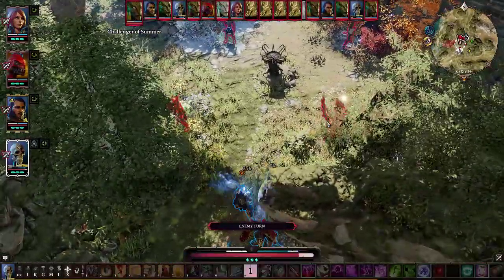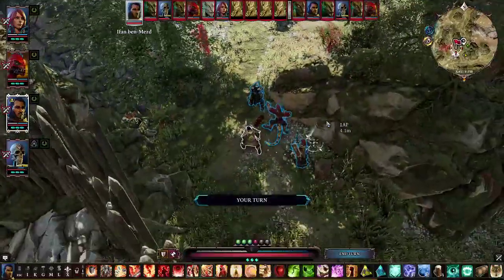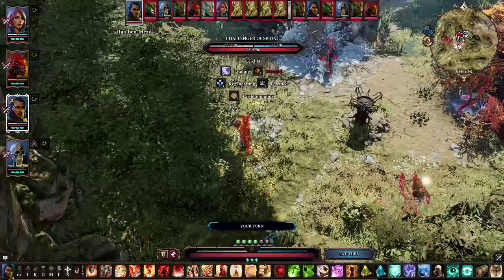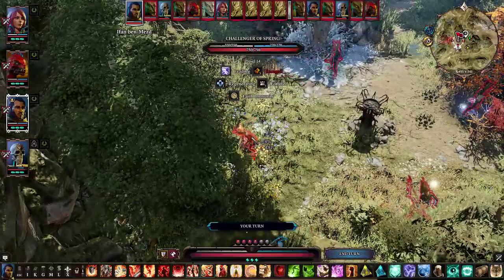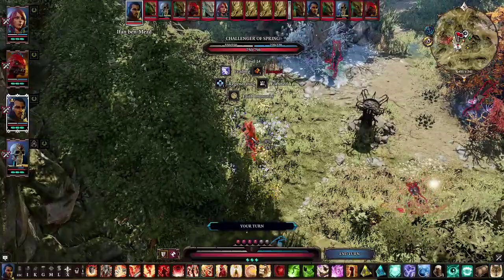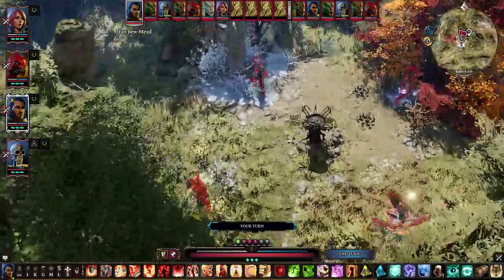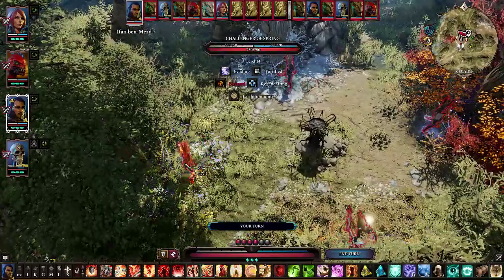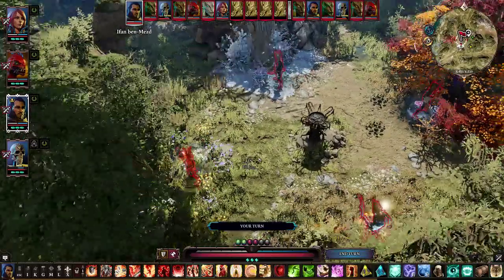They all have different immunities and they're all good or bad at various different things. The next person who's gonna act is the Trial of Spring, and she has tons of physical armor and not a lot of magic. You can see this one has water immunity, this one has earth immunity.